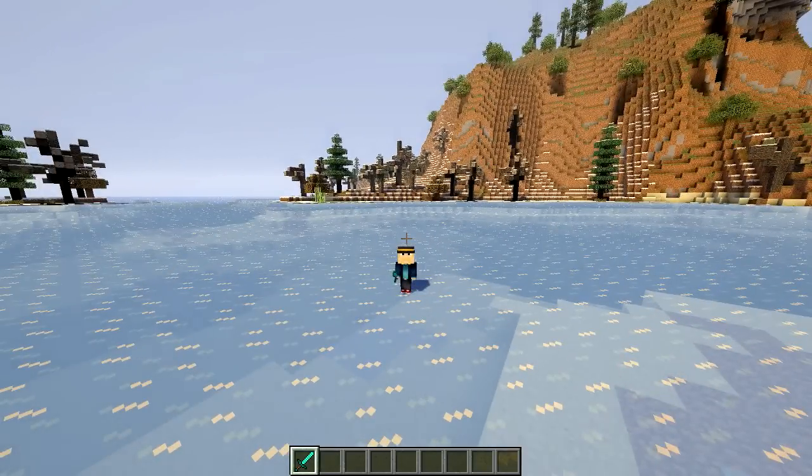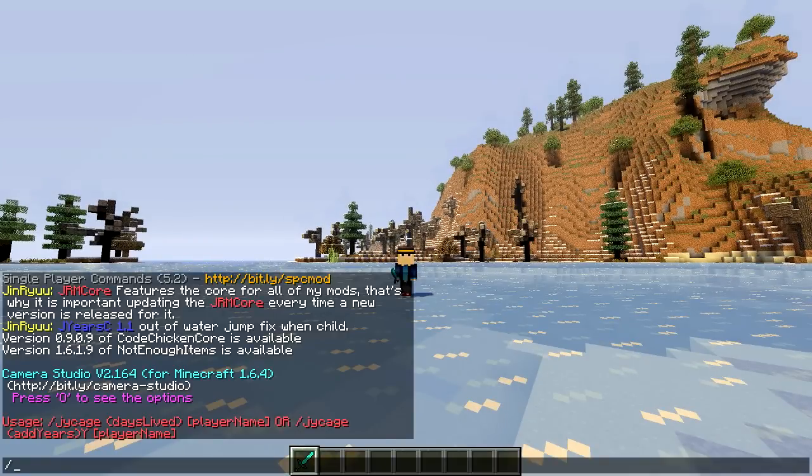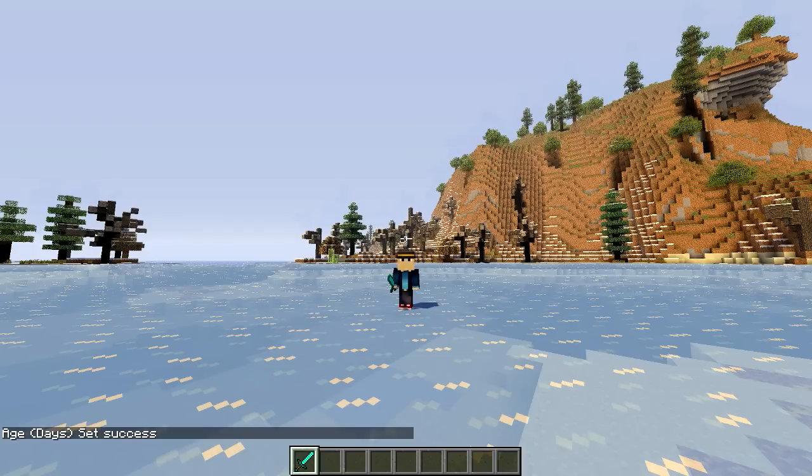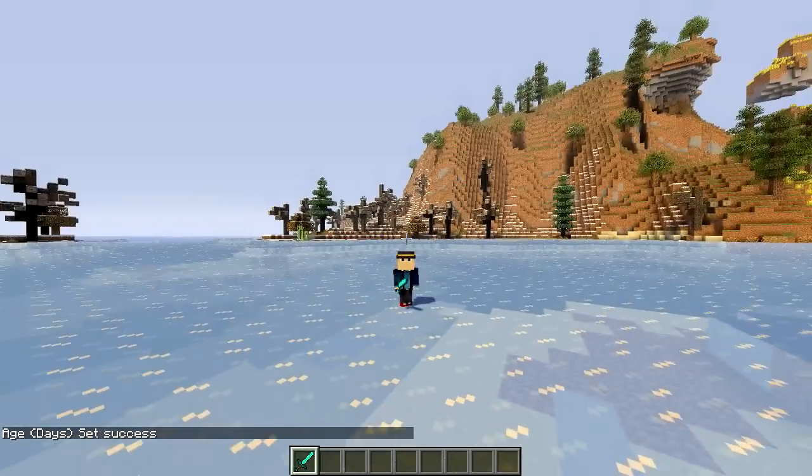Next up, I wanted to show you how the aging system works. You can see I'm tiny right now. If I type in the command JYC age, and then the amount of days, so I want to set my age to about 20 Minecraft days, and then my player name, and press enter — you can see I've got a little bit bigger, and the item in my hand has got a little bit bigger too. I've just aged a bit.